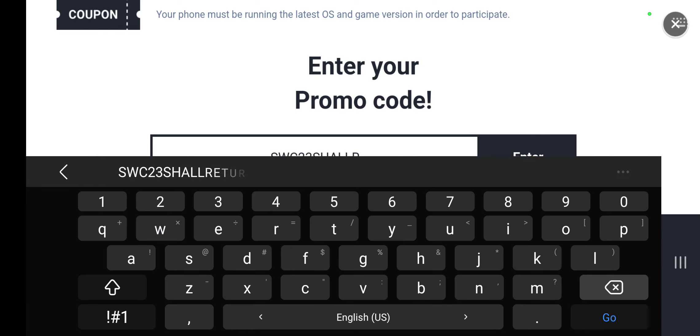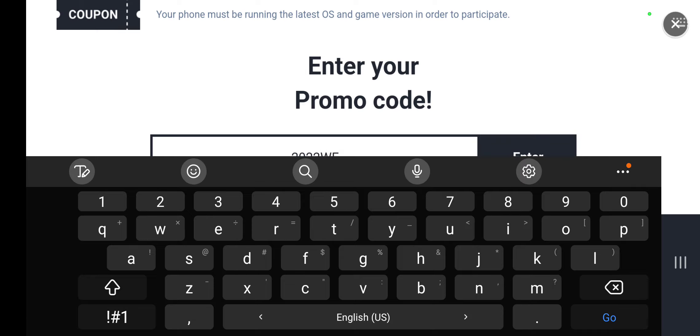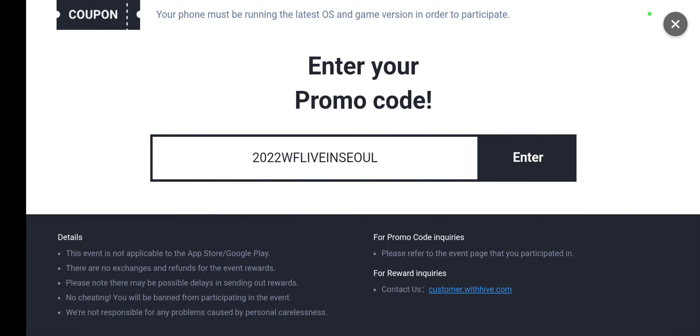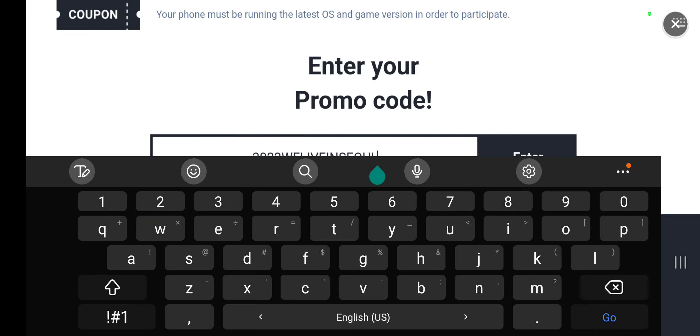The next code is 2022WFLIVEINSOUL — that's 2022 WF live in Seoul. That one's been redeemed.